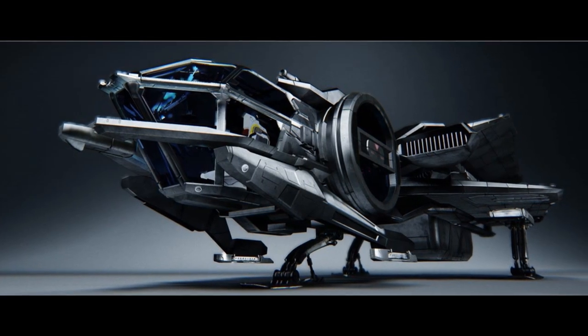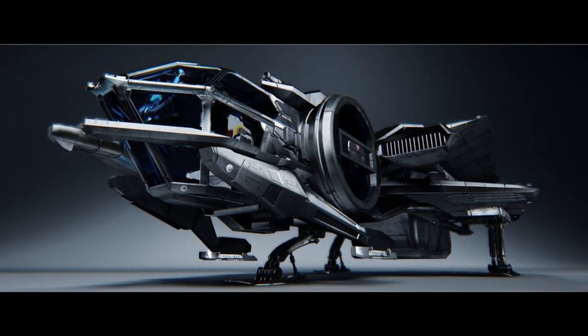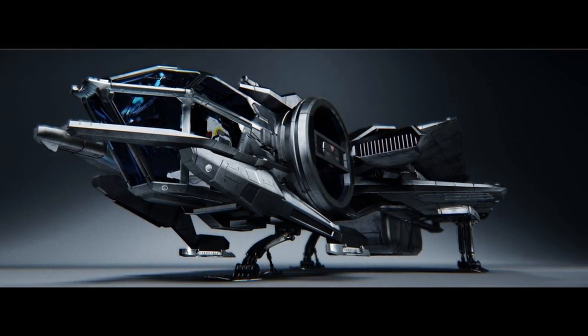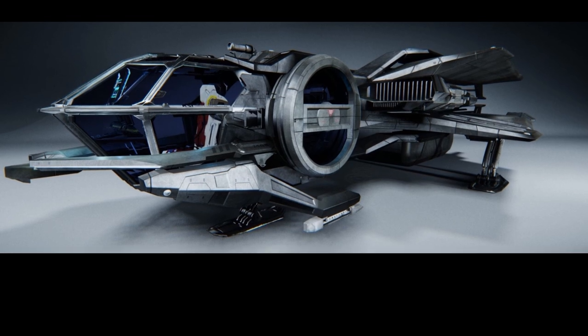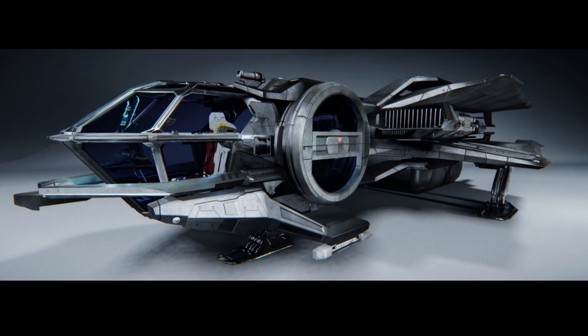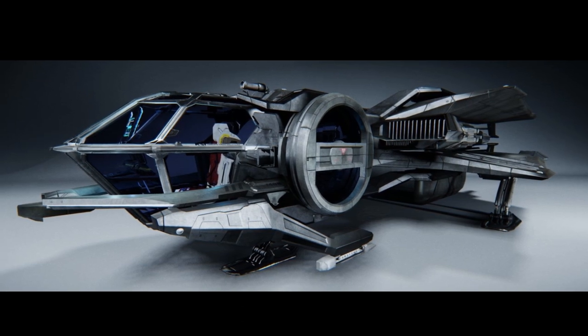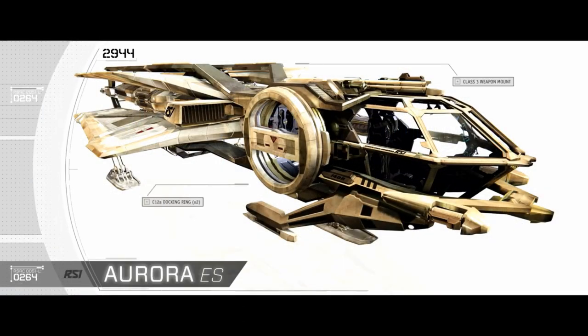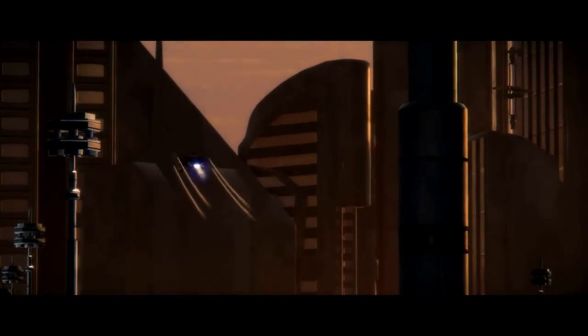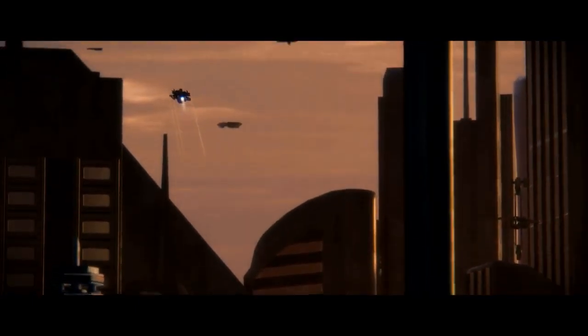First is the Aurora ES. This is the starter ship and, in my humble opinion, still one of the coolest looking ships in the game. The upside is that it's incredibly cheap. The downside is that it's incredibly cheap. It has a bed so you can set your spawn point before logging out, and it's a spaceship, but that's about all there is to recommend it. As the cheapest starter ship, it is intended to be slow, poorly armed, maneuver badly, and make you feel like you have an honest-to-gosh spaceship while simultaneously making you want to get something else as fast as possible.